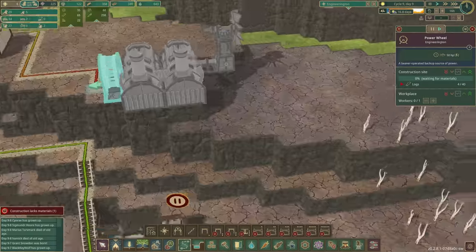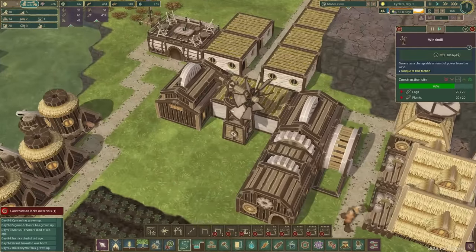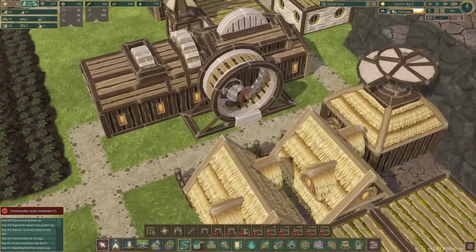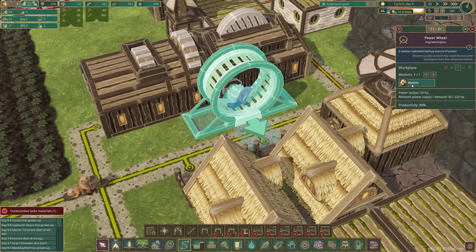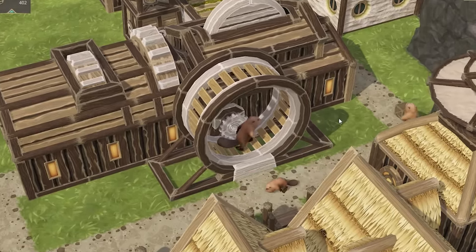We've got another shaming wheel just because I'm not convinced the windmills actually work. Like down here, this windmill spends most of its time not moving rather than actually producing power. Nothing beats the sheer reliability of the shaming wheel, and one of my favorite pastimes at the moment is to just shame beavers that end up in there. So this time it's Mythos - I'm sorry Mythos, but shame, shame, shame, shame, shame.